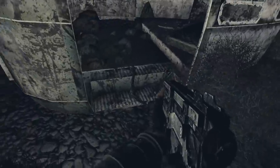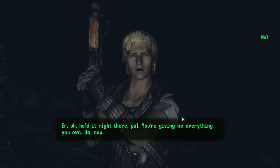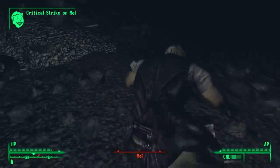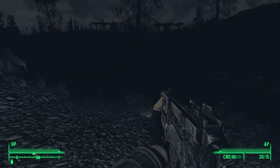Along the way, I stumbled upon a few special encounters. There was Mel, the would-be raider. He threatened to take everything I owned, then ran off. Mel gave me my level 3, and we stumbled upon a few baddies.